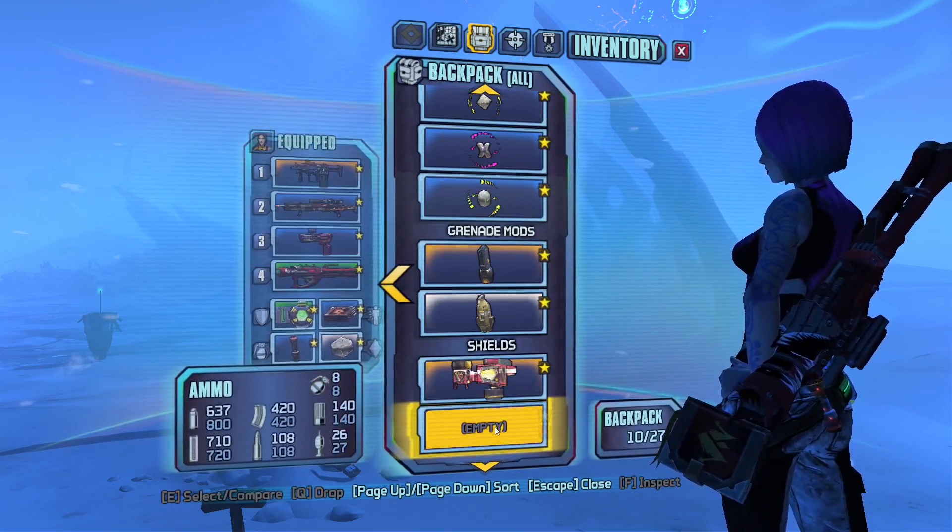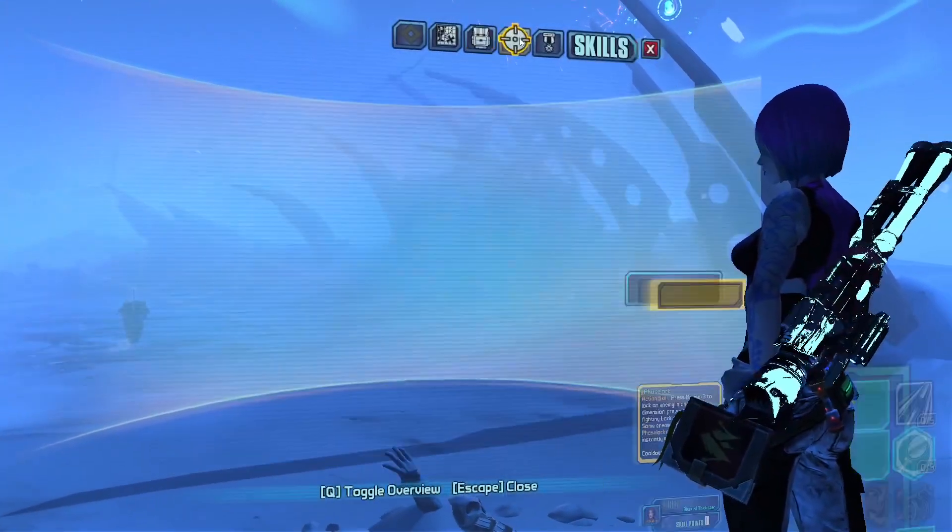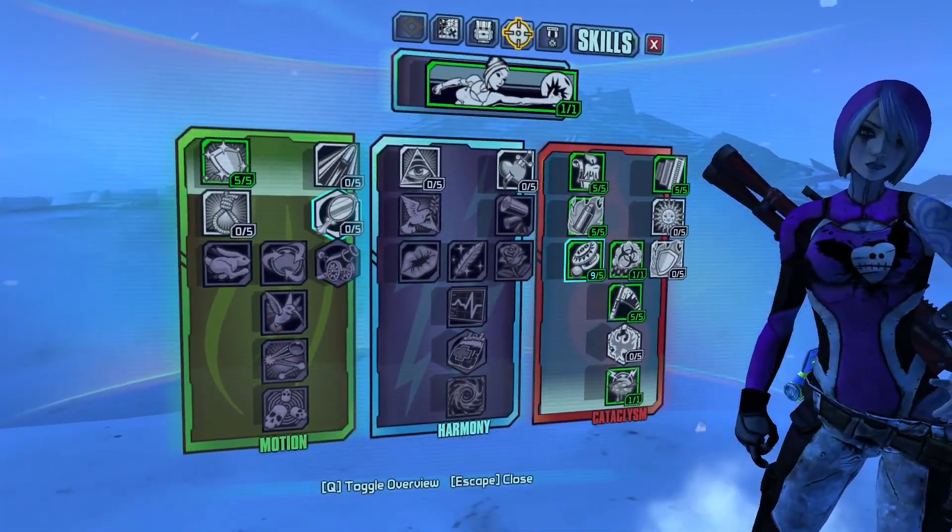Here I'm just going over all the gear we farmed in normal mode, as well as my skill tree. This guide assumes that you have all the gear available. Let's get into the actual guide.